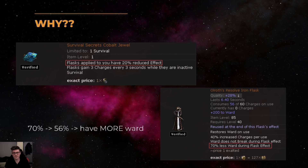Since we're scaling a bunch of flasks, why do we use Survival Secrets which actually reduces our flask effect? That's because Olroth's Resolve has 70% less ward during flask effect. With 20% reduced flask effect from Survival Secrets, we reduce this to 56% less ward, so we retain more of our original ward — more ward means more tanky.